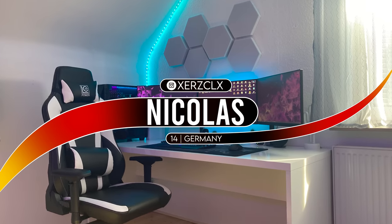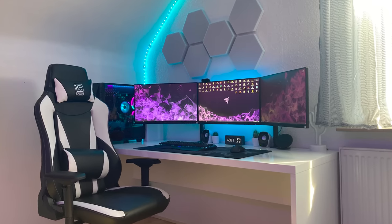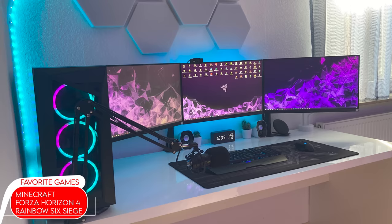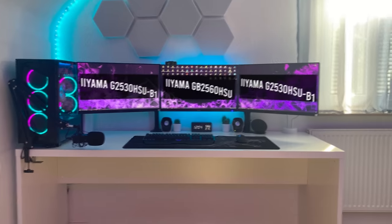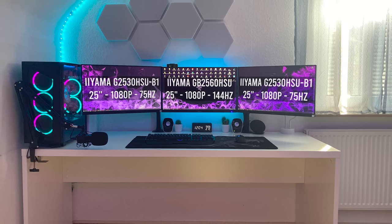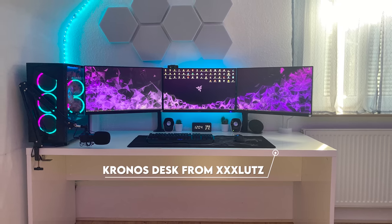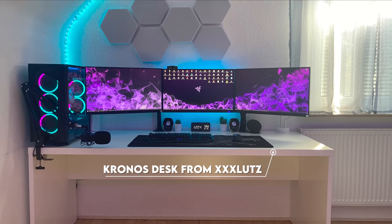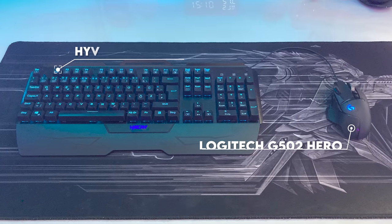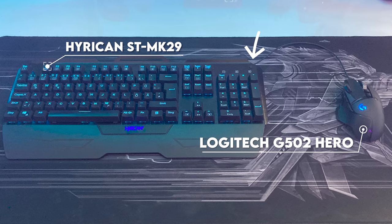Coming in at number four is Nicholas from Hessen, Germany — and I know you're thinking, why is this guy in the budget edition with triple monitors? Well, that's where most of the budget went. Nicholas built the setup for gaming, streaming, video editing, and programming. He games on the middle 144Hz monitor while the two outer displays are for work and multitasking. All monitors are perfectly aligned and mounted against the Chronos desk, which has a glossy surface and a backboard to hide cables in the back. He uses the Hurricane keyboard and G502 Hero mouse, and even drilled a hole in the desk to route both cables.